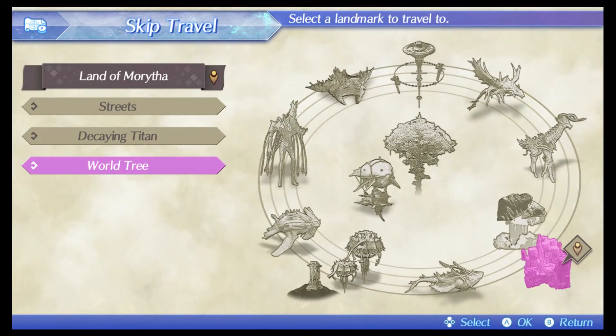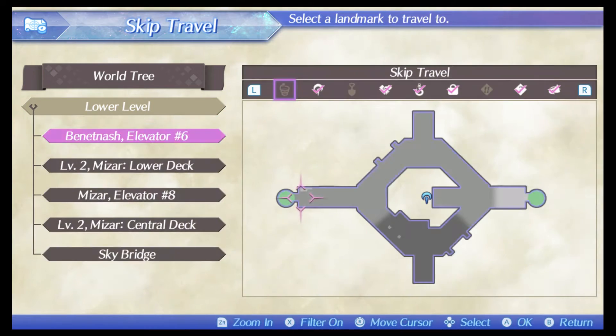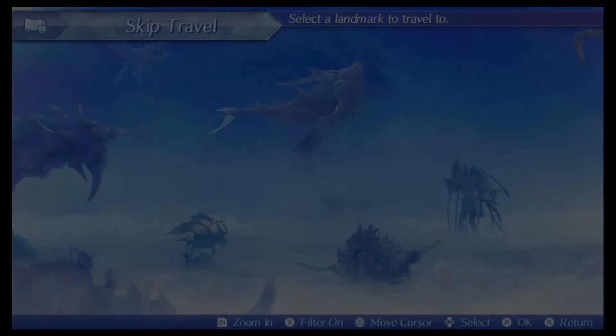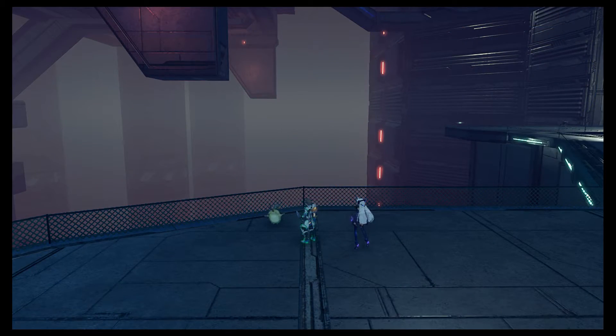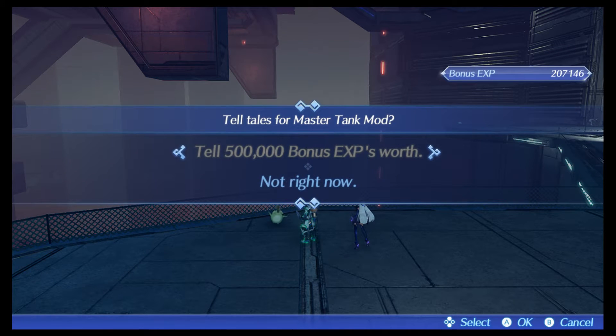Now we make our way over to the World Tree lower level — Level 2 Mizar Lower Deck. The NPC will be right over here. This guy offers you the Master Tank Mod.